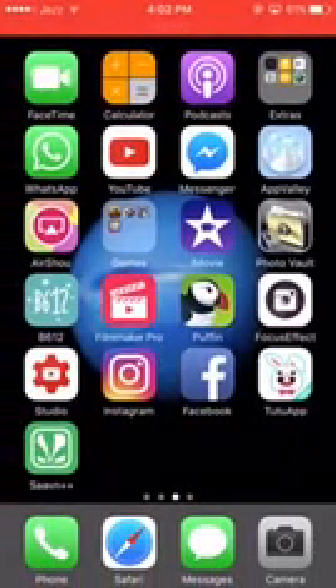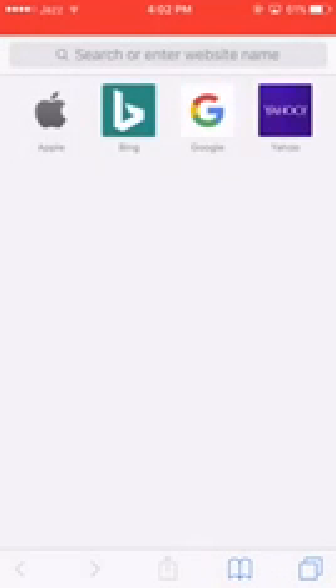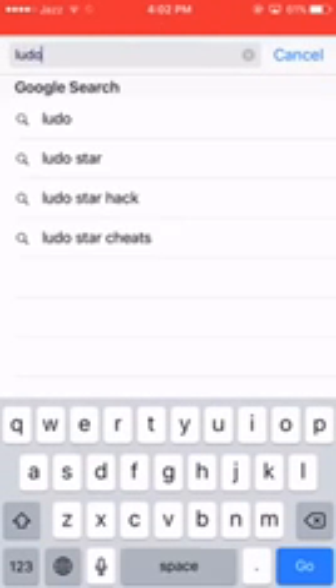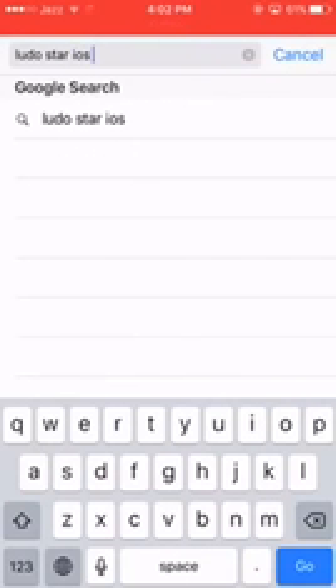Currently I am using iOS, but you can try this method on Android as well. Just open your browser — I will open Safari, and you can open your browser like Google Chrome, etc. Search for LudoStar iOS hack.